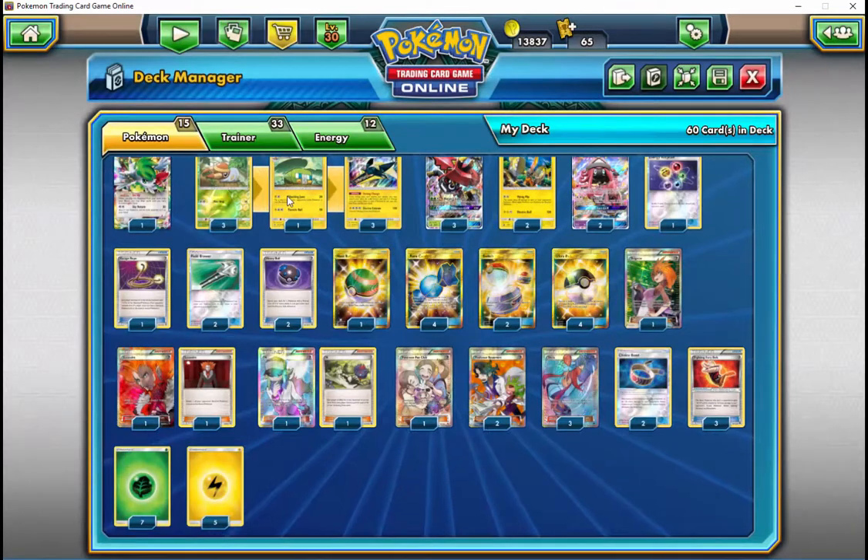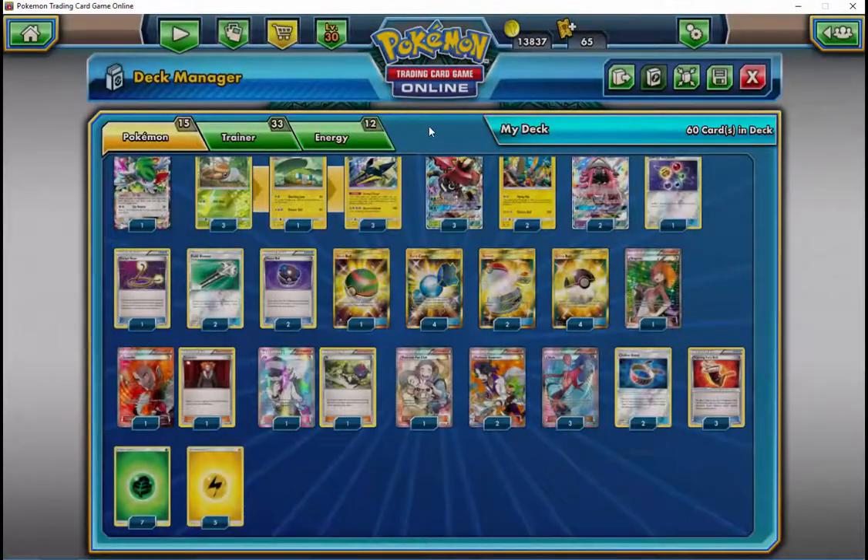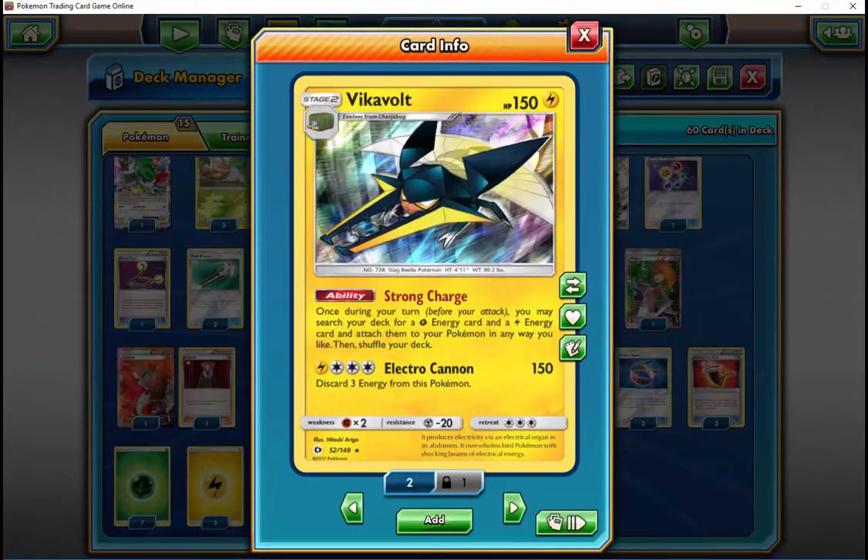That makes sense. I love the way the deck runs. The list I have on the screen is the exact 60 that you posted on Hey Fonte from your North American Internationals. Is there anything you've changed since then, or any changes you think are worth making?